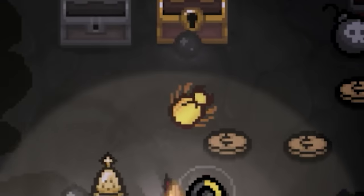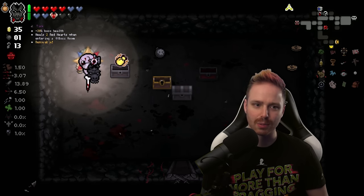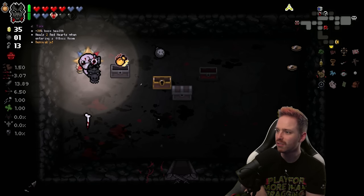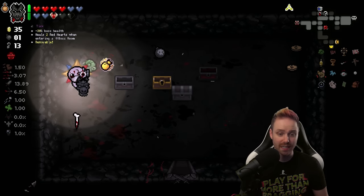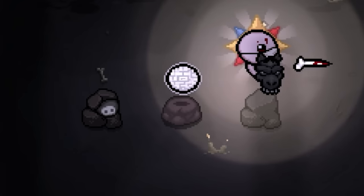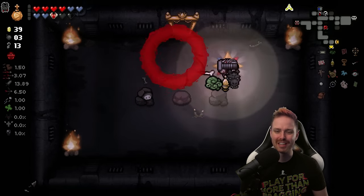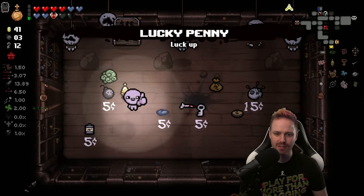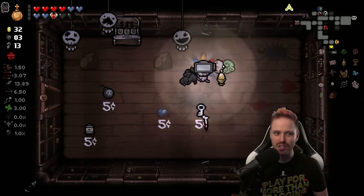Challenge room — Golden Tick. I don't think Tick is horrible, it's just not one of my favorite trinkets, and the fact that you can never take it off unless you get Matchstick is a deal breaker. But wait — 30% boss health, heals two red hearts when entering a boss room, and the golden version can be dropped or replaced by another trinket. Seriously? Holy crap, I never knew that! Item room — D100 re-rolls. We got just like a brim ball now.